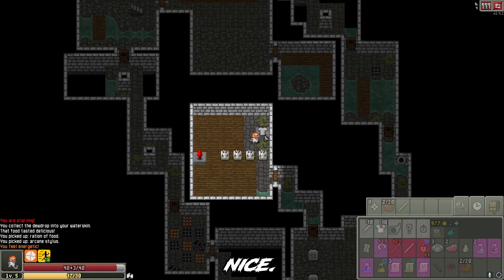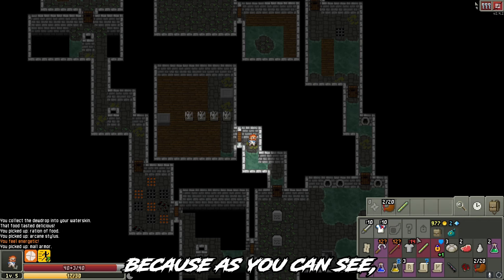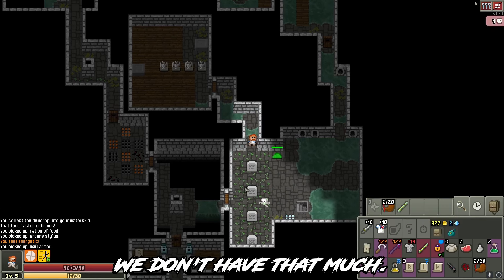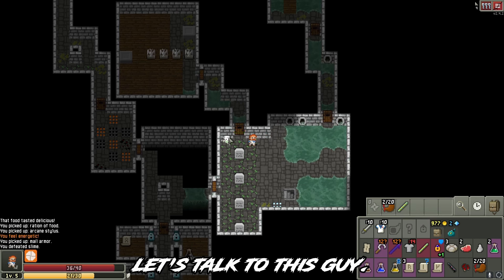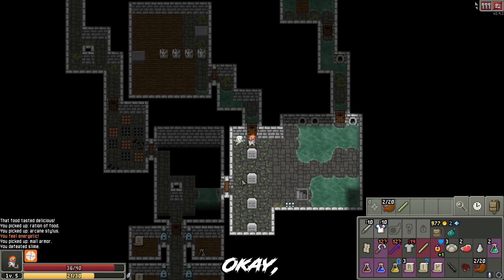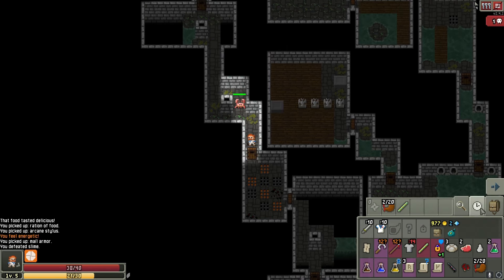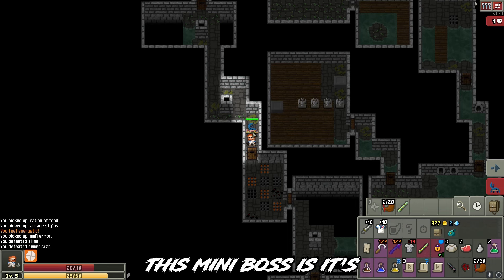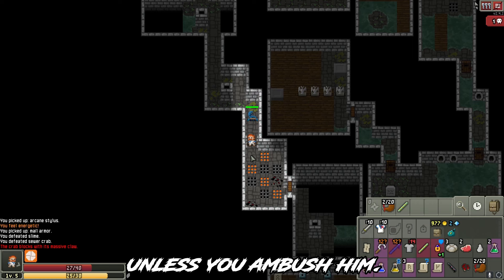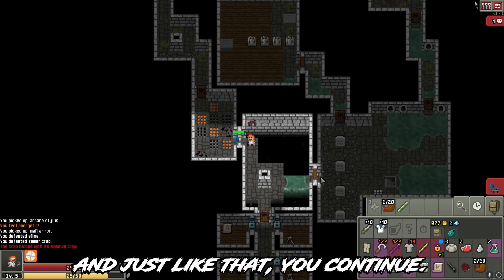We have a potion of haste. We have armor — a normal one, but it requires 14 strength and we don't have that much. Let's go to this guy — a great crab, not that bad, a little bit annoying. And it's this mini-boss. The gimmick is you can't hurt him unless you ambush him. So let's retreat and now we can attack, then repeat.